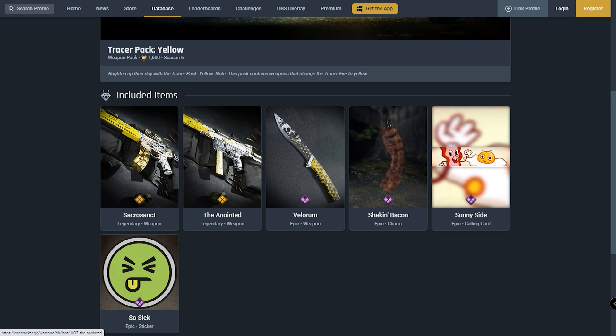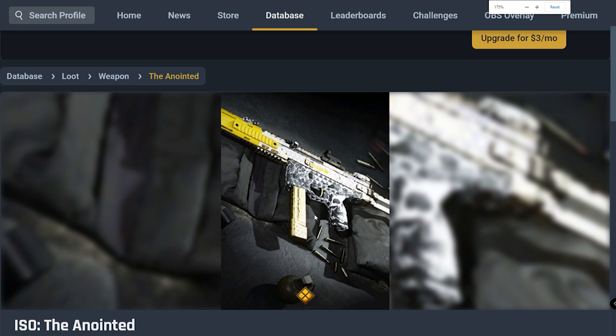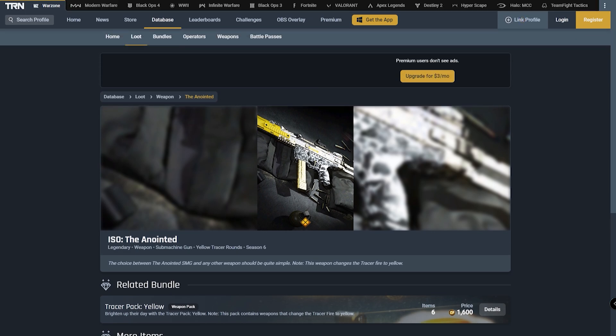Let's go ahead and take a look at the next weapon in this pack. Straight away we have the ISO. This weapon isn't too popular, and considering the other day we had an ISO variant for the Ghost Bundle which is Tracer Pack Green, it's very weird that they've also included it in the Tracer Pack Yellow. Maybe the MP7 I feel like would have been a better fit. But the ISO is still a great weapon in multiplayer, not so much Warzone. Also featuring the golden magazine along with the yellow barrel, with some triangle decals with a skull on the rear grip — definitely a cool looking one.